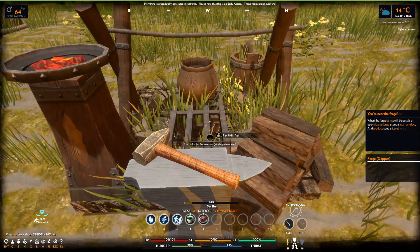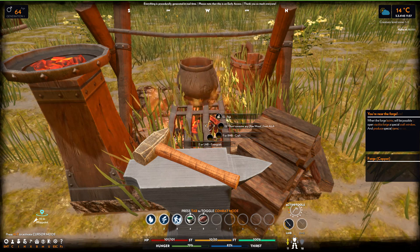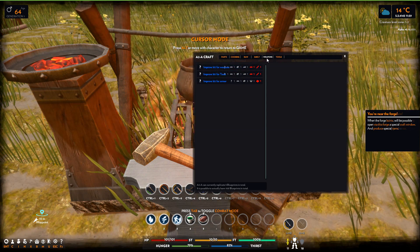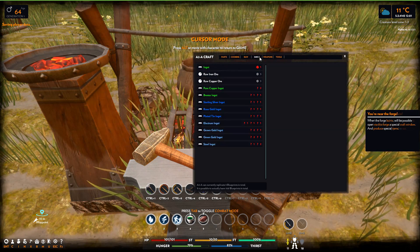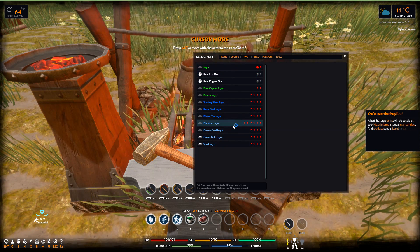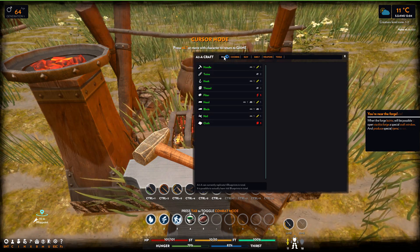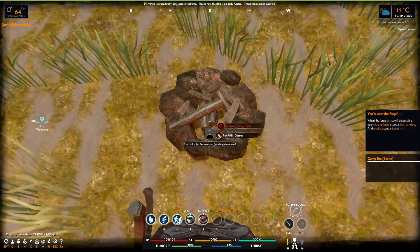What can we do? Let's set the fire and check what we can craft in here. We can do the tools, the improving kits for the tools. We can make a sword and a shield. We can smelt way more stuff than we could before. And we can do the usual stuff with this thing here as well.